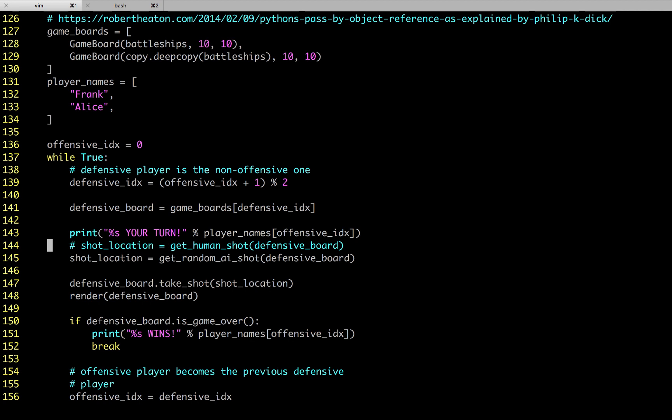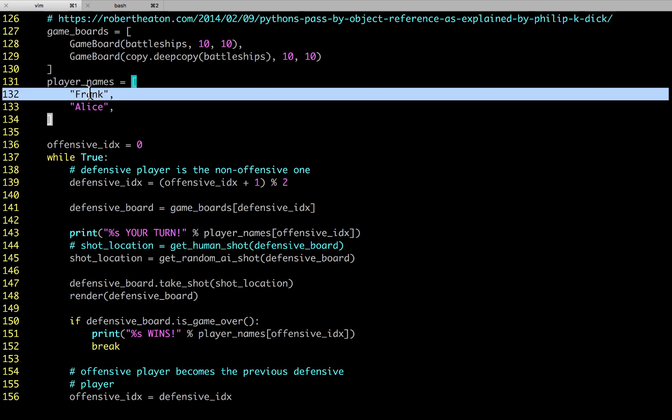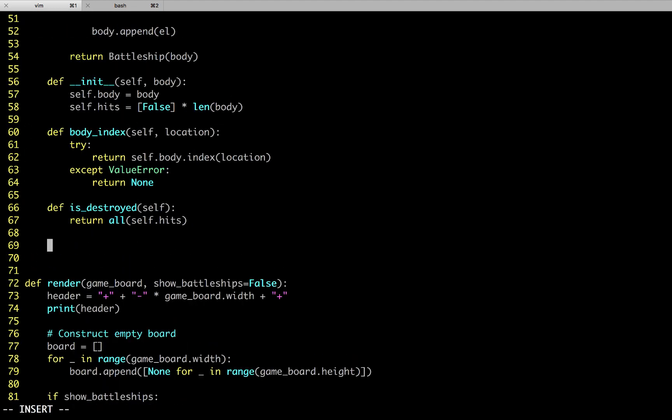As it's currently structured, we still need both players playing with the same logic. What would be nicer is if we could associate a particular function with a particular player. We give each player a name and now a new property — they don't just have a name, they also have a shot function, a way of getting a shot from them. Now that there are these two things tied together, I think that's worth making a little Player class for.